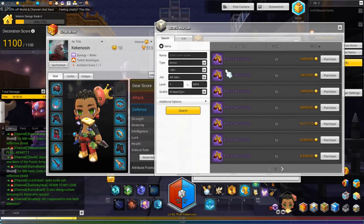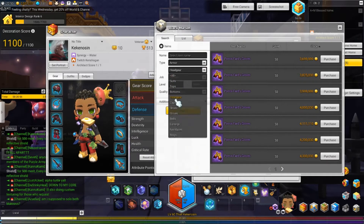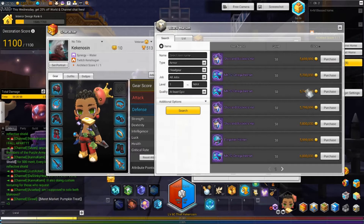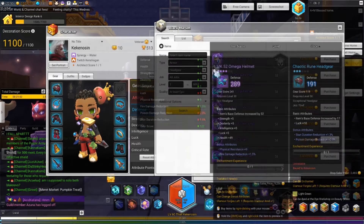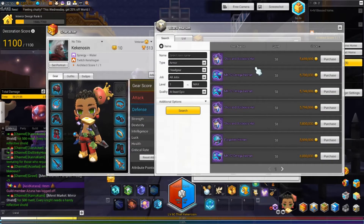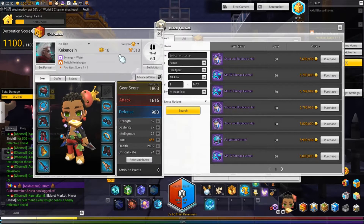Take that five mil and come right here to the epic equips for armor section and just buy yourself — not the gloves — buy yourself the helmet. You can buy either this one or this one, it doesn't matter; it's still 241 gear score. As long as you get one purple piece, getting to 2100 is super easy.